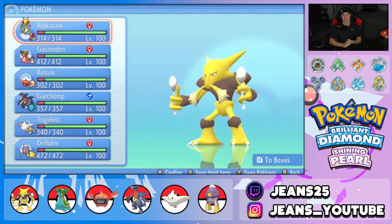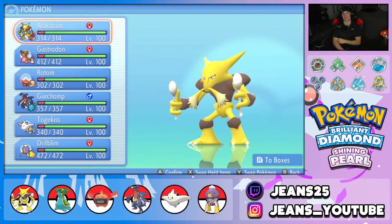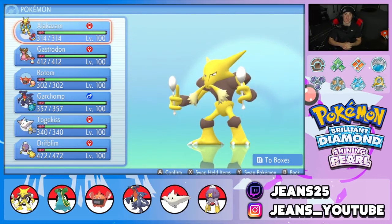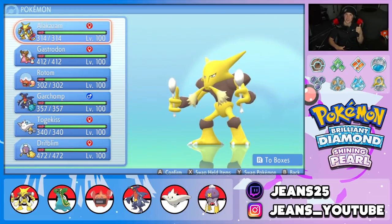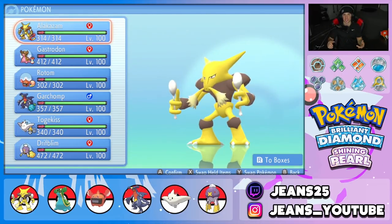What a set of battles — ended up going 3-0 and grabbing a perfect record! I absolutely love this team. Alakazam is great with this support build — screens, decent damage, outspeeds almost everyone. Every other pokemon is really strong too: Garchomp, Togekiss, Storm Drain Gastrodon showing off its ability, Rotom-Heat, and Drifblim was phenomenal — got Tailwinds, burns, Strength Saps, and dominated battles. If you enjoyed the content, smash that like button, subscribe, spread some positivity, and I'll catch you all in the next one. Peace out!